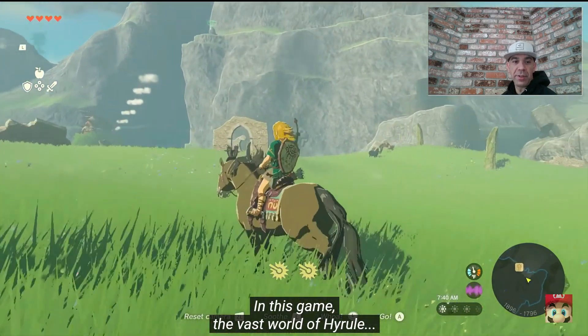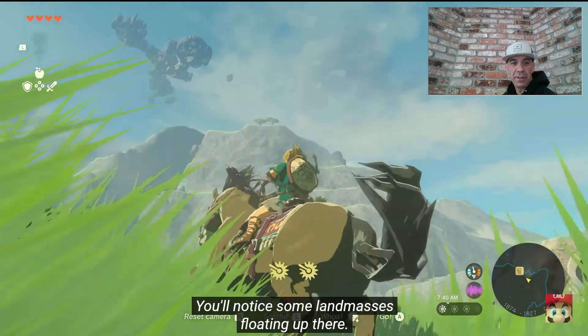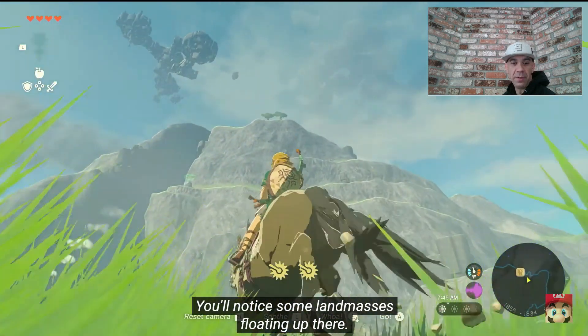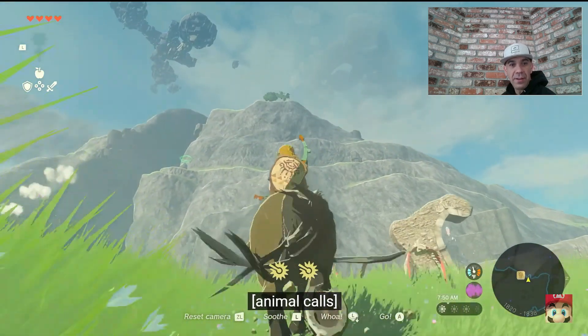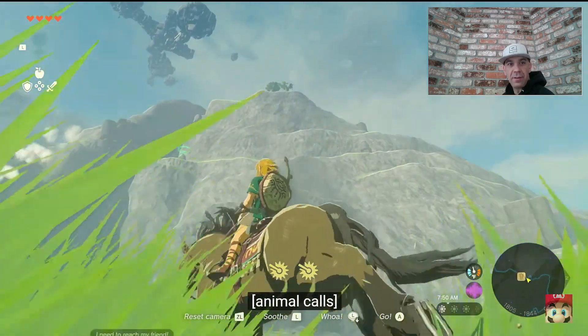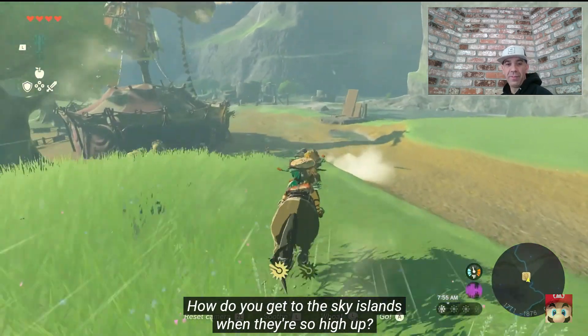It's pretty crazy. In this game, the vast world of Hyrule reaches high into the sky. You'll notice some land masses floating up there — we call them Sky Islands. Sky Islands. You're probably wondering something: how do you get to the Sky Islands when they're so high up?